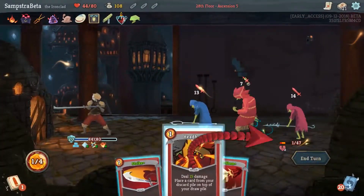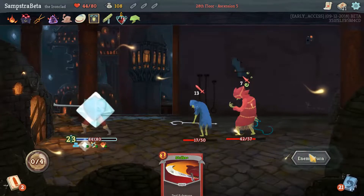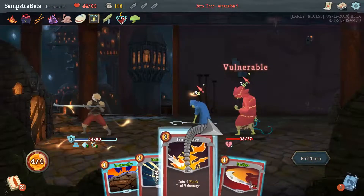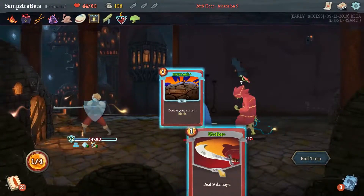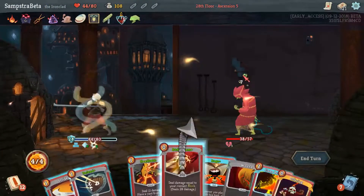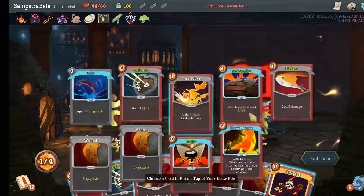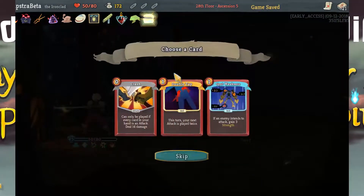You should always upgrade Body Slam as soon as possible, and always upgrade your barricade card so it only costs two energy, letting you play barricade and still gain block in the same turn. If you don't have Body Slam, you'll attack with regular cards or powers like Juggernaut. This makes the game very slow — you may need up to ten turns to build block of 100 or 200 before you can use attacking cards effectively.